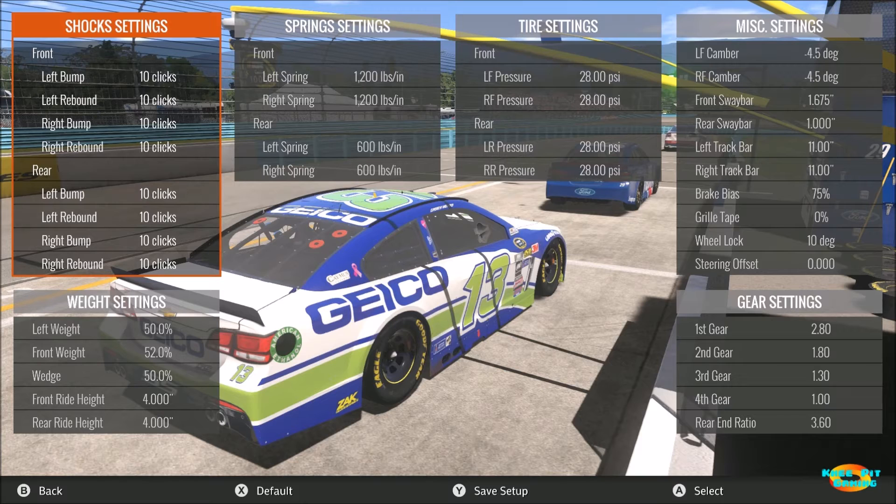Left weight is at 50 percent even — we're turning left and right, and while it is possible on a track like Watkins Glen to use a slight bit of weight bias depending on the predominant corners, I didn't feel it was in my best interest to do so. Front weight was something I played around with quite a bit because one of my most difficult problems was the car constantly weaving and wandering on the straightaways. The easiest fix was to move front weight forward — the more front weight I added, the more stable the car was on the straightaway. I decided to stick with 52 percent after a lot of testing.